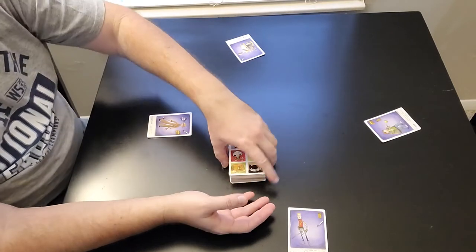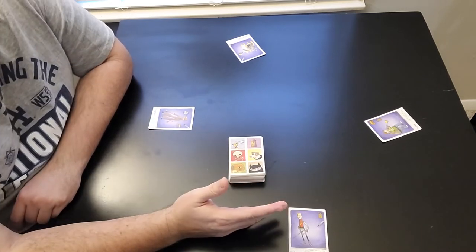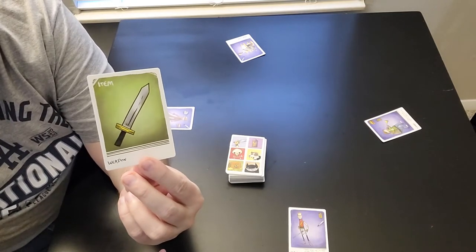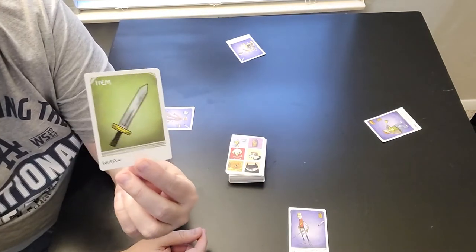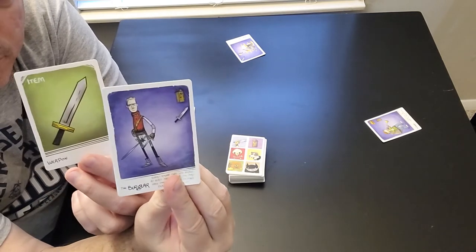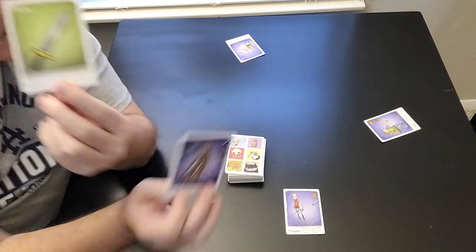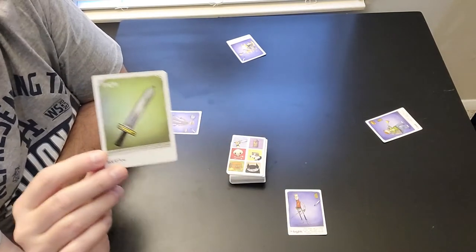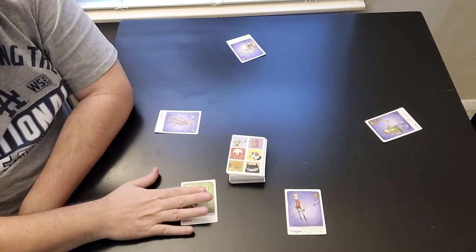Now we go on to these cards here — these are the village cards. I'm going to show you the five different village cards that are in the deck. First one is the item cards. They have a green backing to them. These are the items, or they call them loot, that you're trying to collect. For instance, the burglar needs a sword — so this item would be perfect for him and he'd get one point for getting it in his inventory. Those are the item cards.